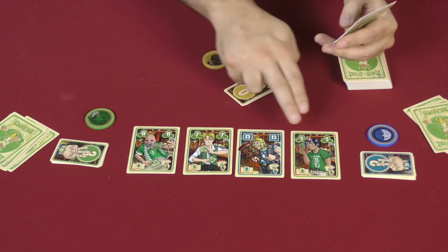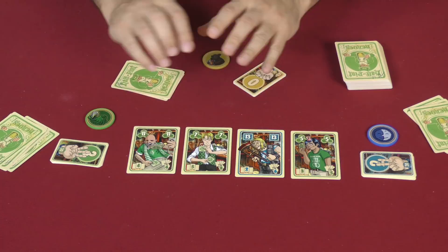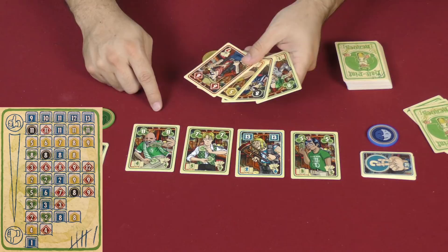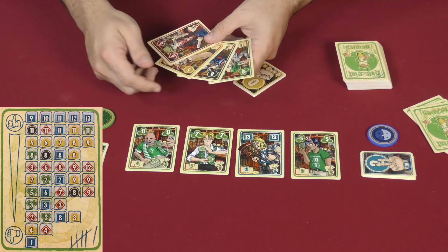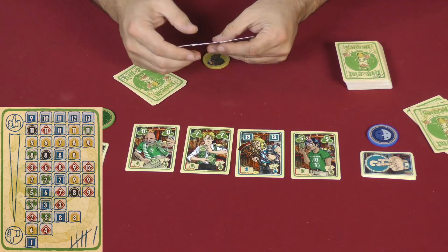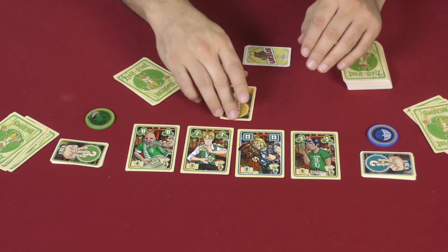The players are going to take a look at their hands and at what's available face-up, and they are going to predict how many tricks they think they can take — meaning how many times they can play and have the winning poker hand at the table. For example, I might look at my hand and say I've got a pair of eights, there's no eights out there. I've got a five, there's another five on the table, so that could be a pair. No nine and no four, so I can't make a straight. I'm going to predict I'll be able to take, let's say, two. This would be played face-down — everybody would do this.